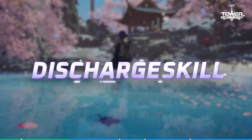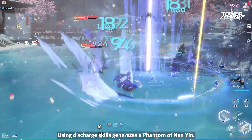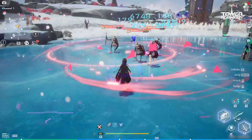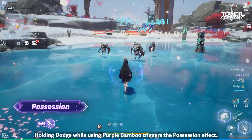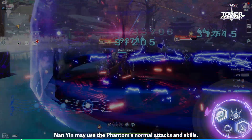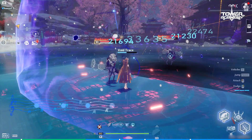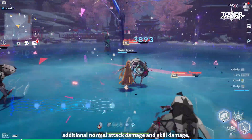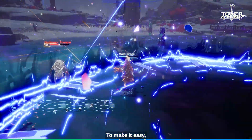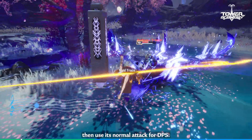Discharge Skill: Nan Yin's Discharge Skill and its passive are her most unique mechanisms. Using Discharge Skills generates a Phantom of Nan Yin that attacks the target in coordination, constantly dealing damage to the surrounding targets. Holding dodge while using Purple Bamboo triggers the Possession Effect, gaining control of the Phantom and attacking with it. While Possessed, Nan Yin may use the Phantom's normal attacks and skills. Keep in mind that each skill will consume 25% of the Phantom's HP. The Possessed Phantom gains additional normal attack damage and skill damage equal to the percentage of the Possessed Phantom's lost HP. You can use three skills with the Possessed Phantom to gain a 75% damage boost, then use its normal attack for DPS.